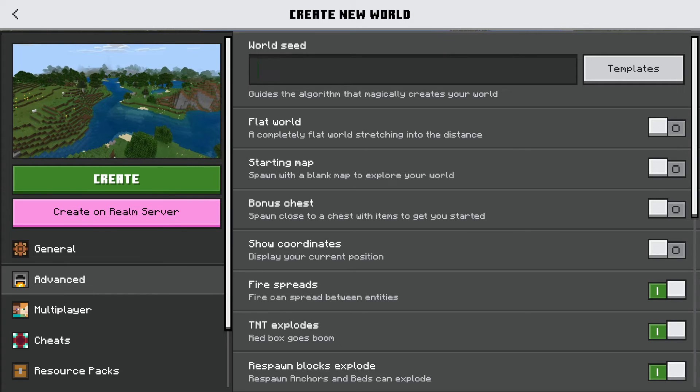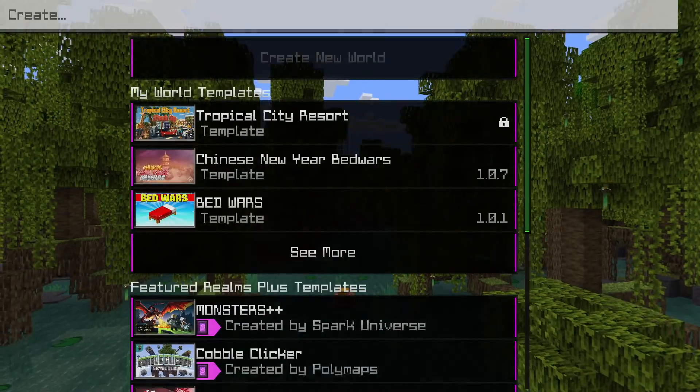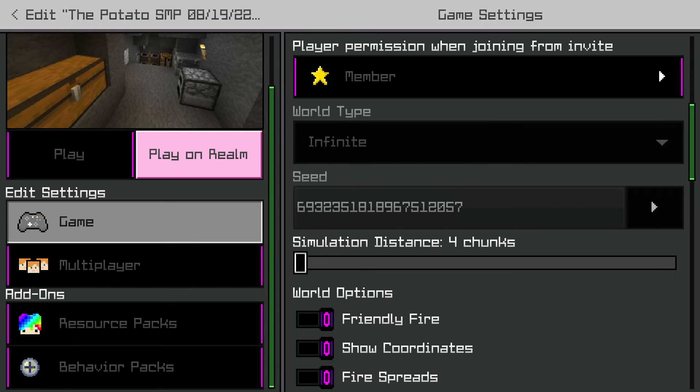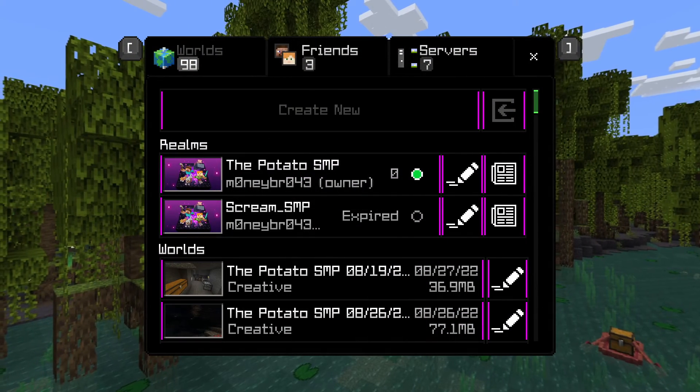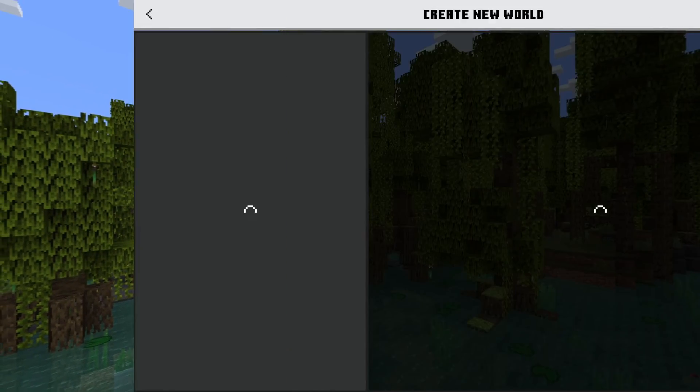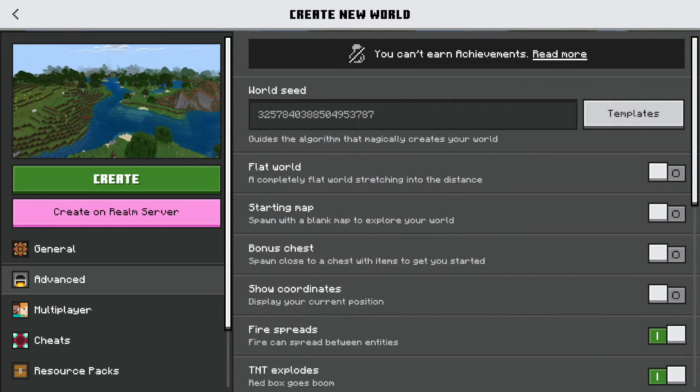I deleted it — I never wrote it down. Let's go back to the seed: 6 9 3 2 3 5 1 8 1 8 9 6 7 5 1 2 2 0 5 7. Create new creative world — advanced, put the seed in, create.